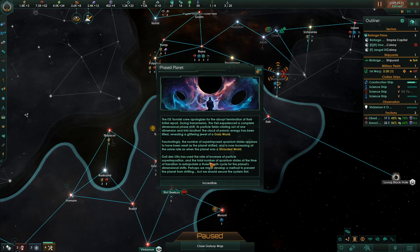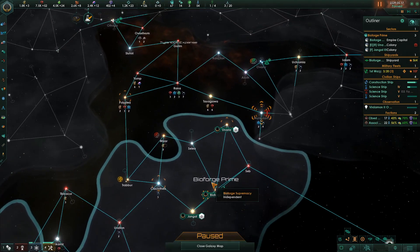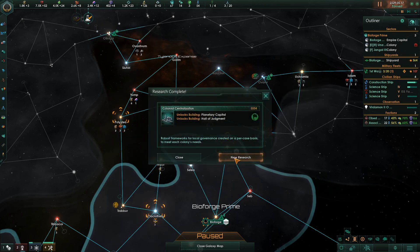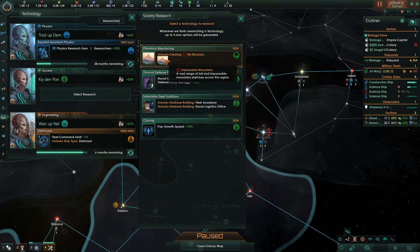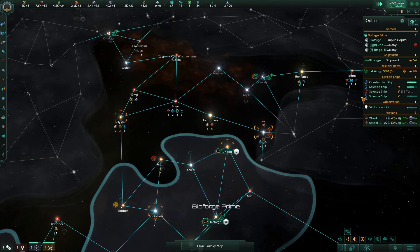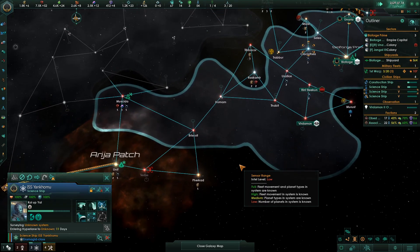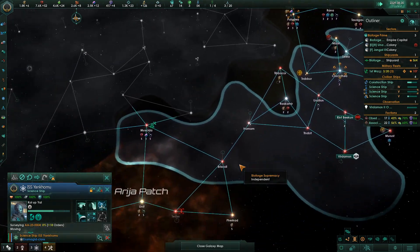Wow, fascinating. The number of superimposed quantum states appears to have been reset as the planet shifted and is now increasing at the same rate as when it was a shrouded world. The science officer has extrapolated a three-month cycle from the planet's dimensional shifts — perhaps we might develop a method to prevent the planet from shifting. We should secure the system first. Well, that's cool — it's an OVNI. We need to go to OVNI and get that. It's got a planetary capital and a hall of judgment. We know this blocker and impassable mountains appears on at least one of our planets, but it's not as important as pop growth speed, especially not in early game.